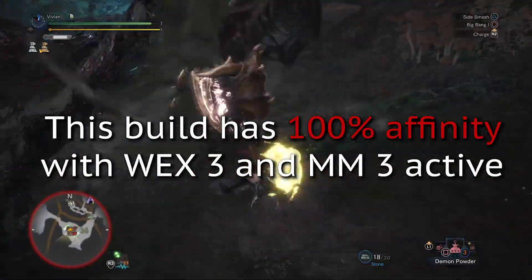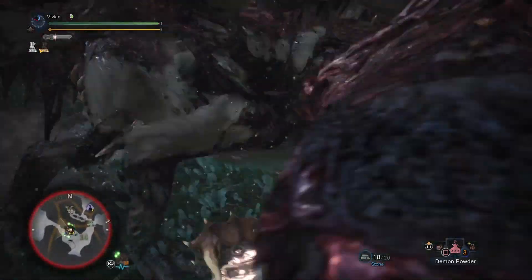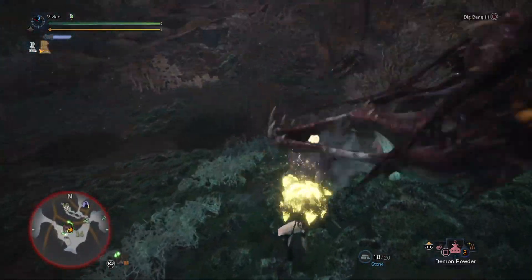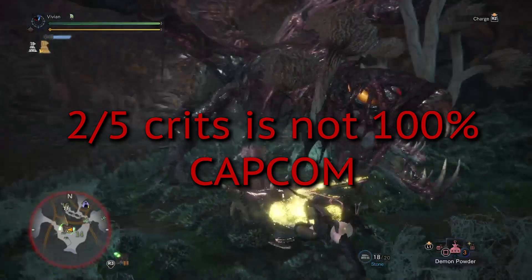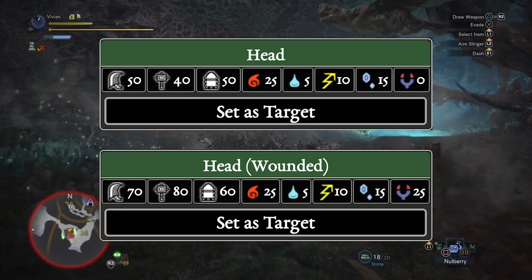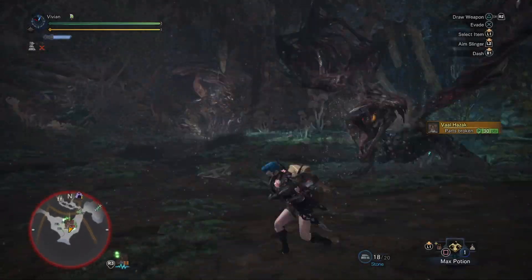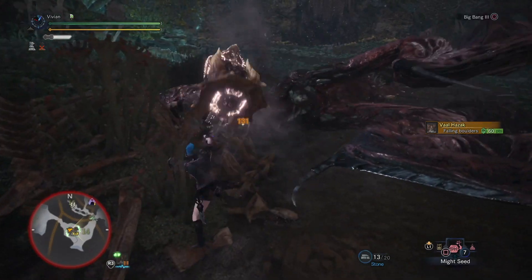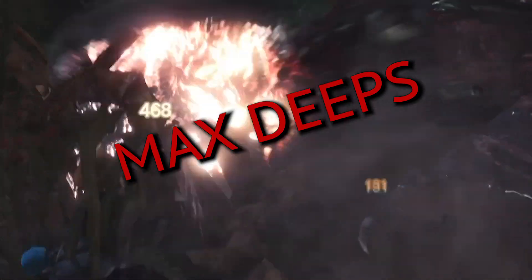The build I'm using in the background here has 50% affinity plus Weakness Exploit 3, so on weak points this means I will be critting 100% of the time. However, you can see during this big bang combo that is definitely not the case, even though the numbers are orange. However, there is a caveat to this: monster hit zone values can change when you break their body parts. After breaking Valhazak's head, you actually deal twice as much damage to it with blunt damage, and you also get to use Weakness Exploit for that juicy 50% affinity. And as you can see in the background, because the head is broken, the big bang combo is critting on every single hit — and also doing max deeps.